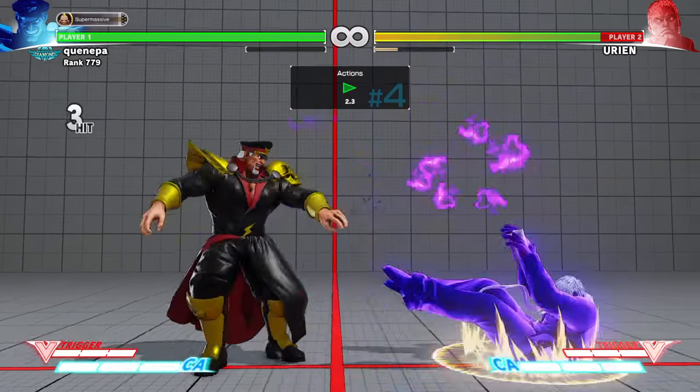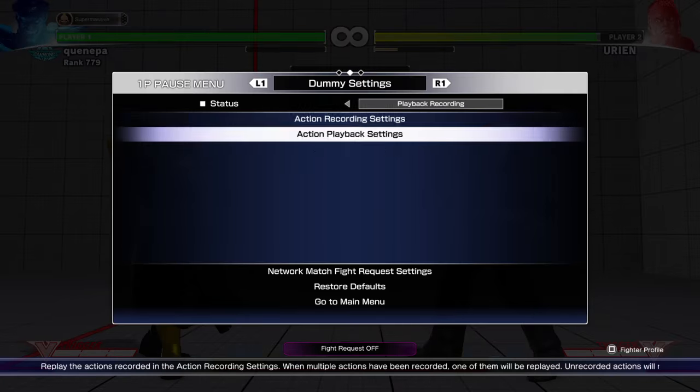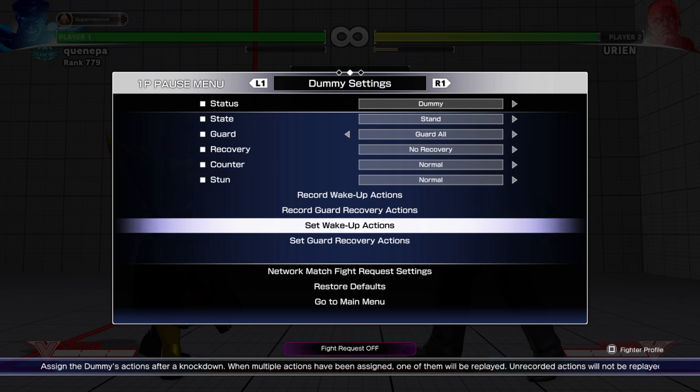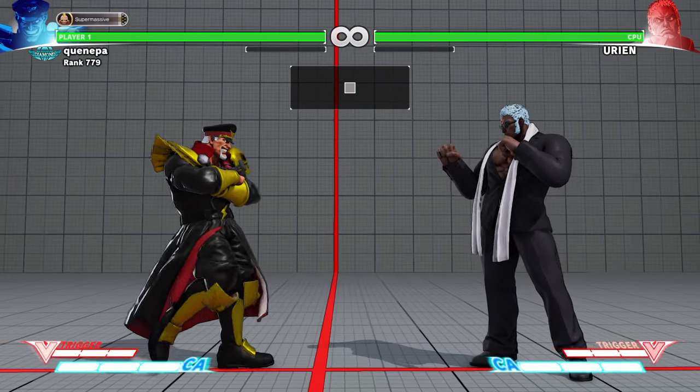You also have to watch out during block strings. Urien will reversal at very different times than you expect — they won't just always do it on wake up. Some Uriens would do it during block strings mainly.